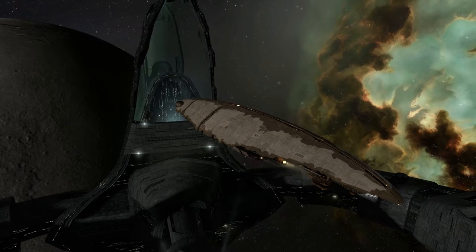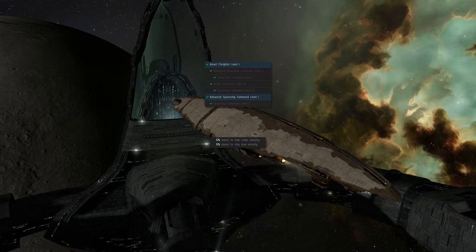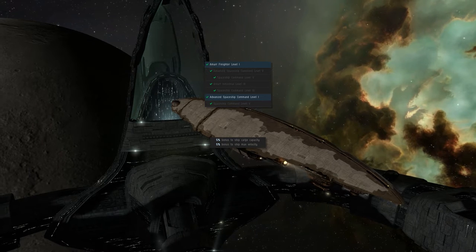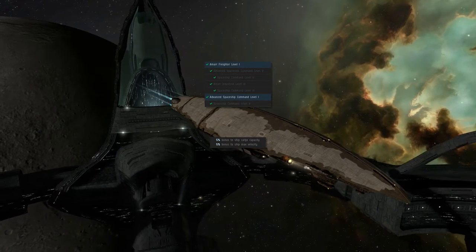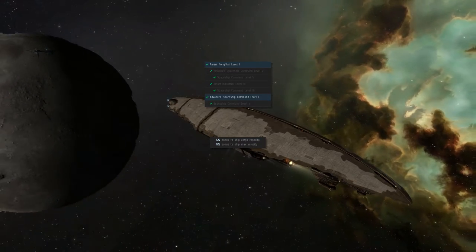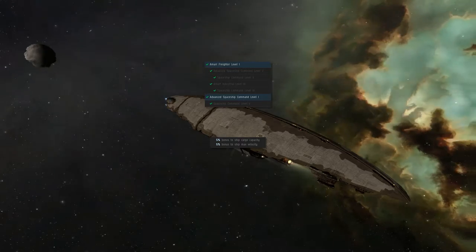Which is pretty big. To be able to fly a Freighter, you need Advanced Spaceship Command 1 and the racial Freighter skill at 1. The Freighters also have a bonus using the racial Freighter skill — each level they gain 5% cargo capacity and 5% to the maximum velocity.